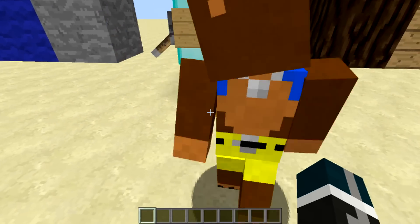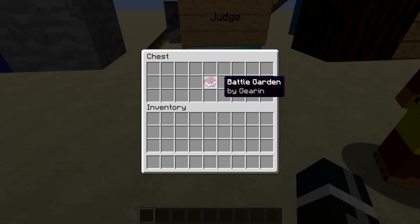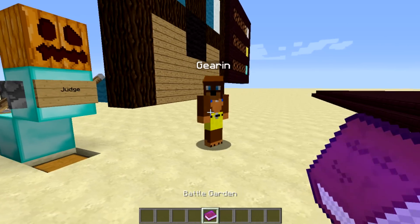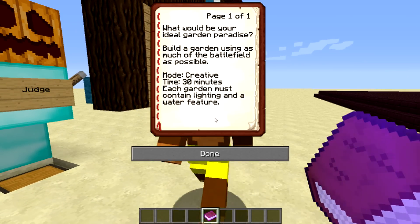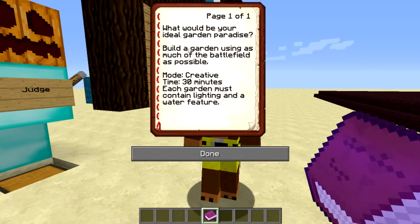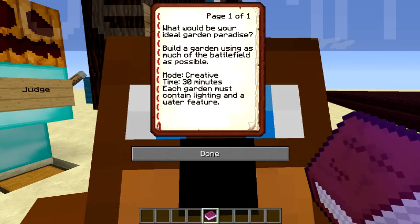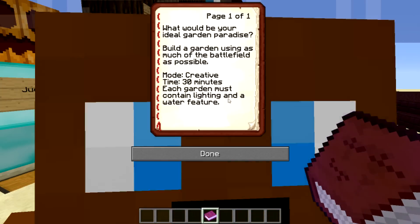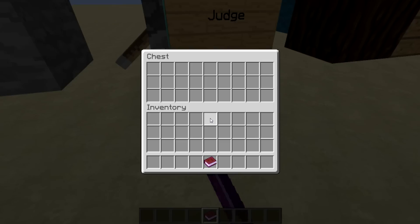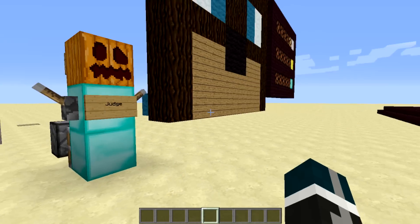We are going to find out about today's battle, which is Battle Garden! What would be your ideal garden paradise? Build a garden using as much of the battlefield as possible. We're going to have a creative battle, 30 minutes, and each garden must contain a lighting and water feature. All right, awesome — go ahead and put that back, thank you Judge, we'll see you a little later.